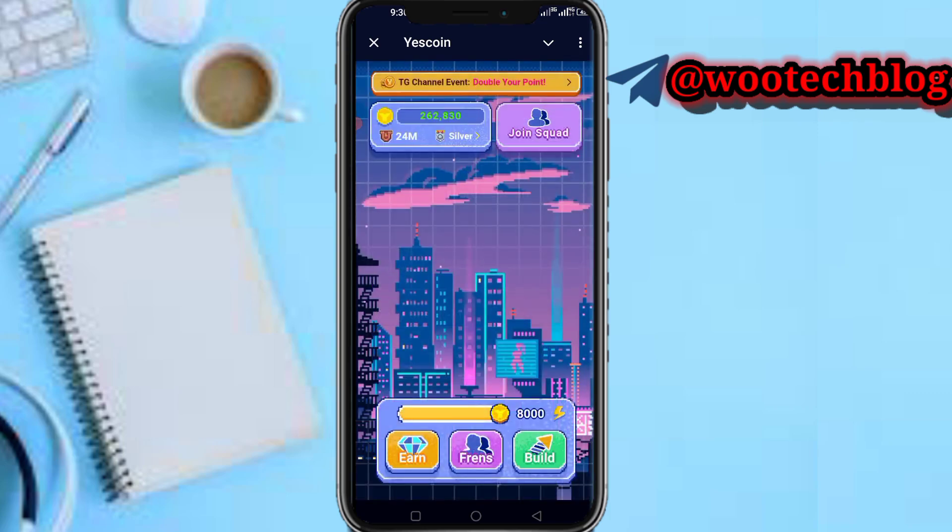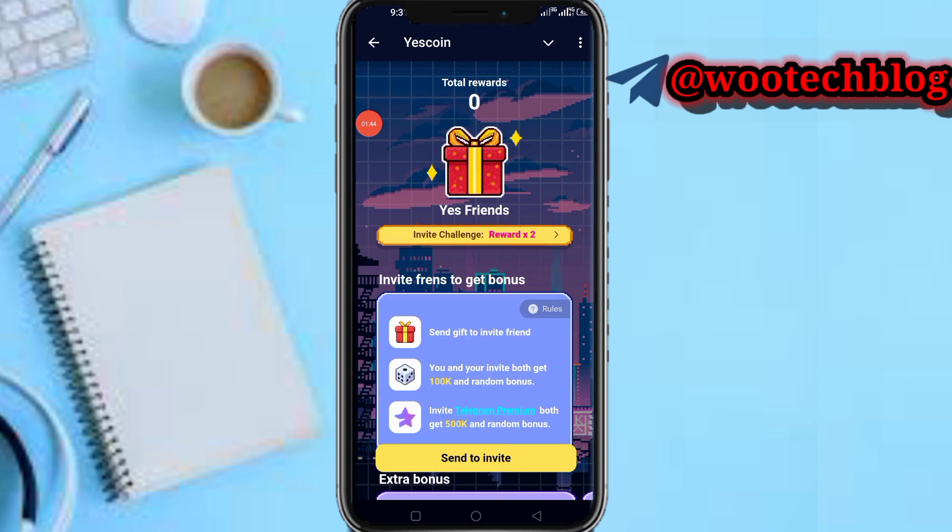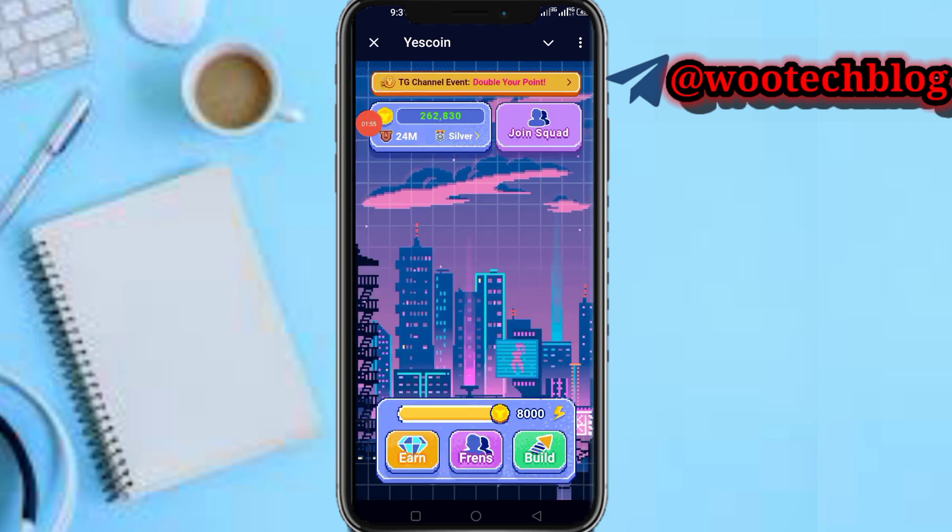You can tap on Friends to see your referrals. As you can see, you can find it here. You can tap on Invite, check your referral count and referral earnings, and whenever you refer someone you can track your referral earnings.